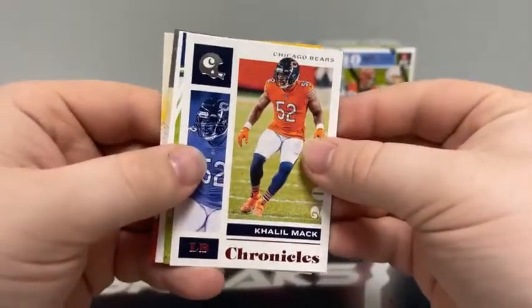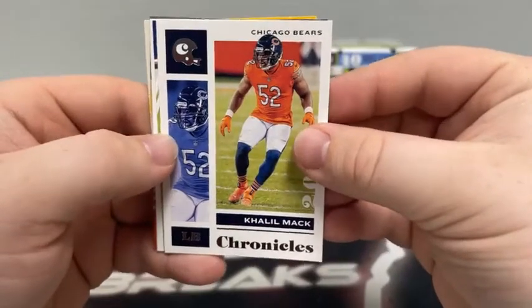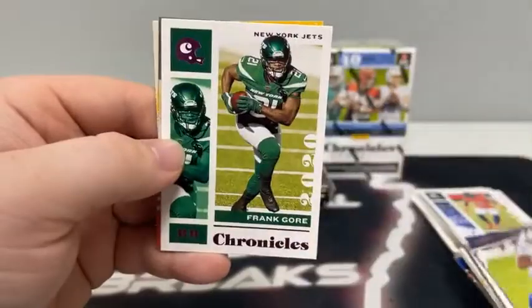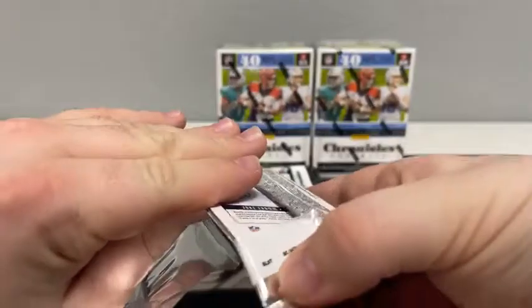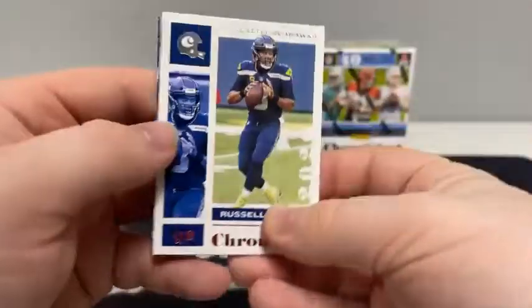Pack four: here's Khalil Mack out of Chronicles, Jonathan Taylor Prestige, got a pink Chronicles Frank Gore. Here's Joe Burrow out of Clear Vision. And we've got Antonio Gibson on the Gridiron Kings for the Washington football team. Sleeve up that Clear Vision. Pack four continues: we start with Frank Gore out of Chronicles, there's Drew Locke for Denver, pink Panini brand Henry Ruggs, there's a score T. Higgins, and a Panini brand of Jacob Eason for the Indianapolis Colts.